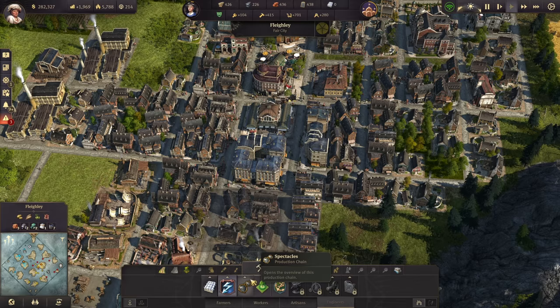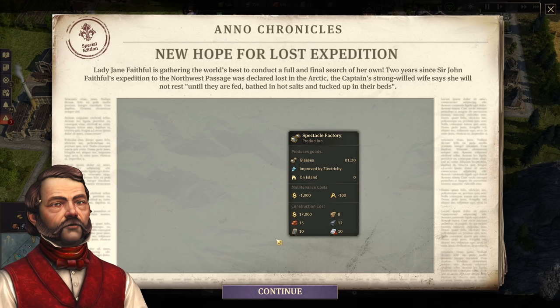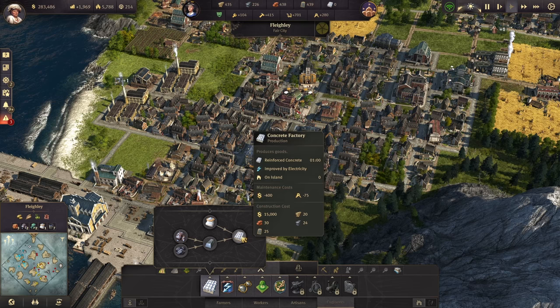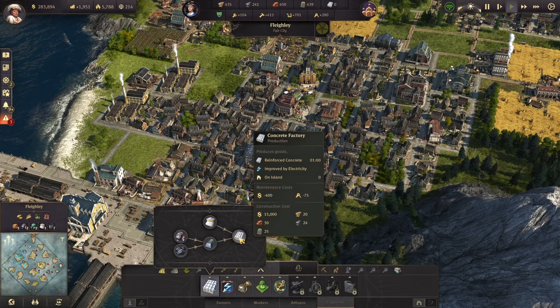Don't worry about how many you're going to have to have at the spectacle factory at the moment — we will get to that later. The spectacle factory, if you remember from the artisan phase, we have to consider the return on investment. So it is time to get this right here up and running. We're going to get a limestone quarry, a furnace, and just one concrete factory. I'm not going to build two for right now, just because they are kind of expensive at 400. So we're just going to build one for right now and let our reinforced concrete build up.